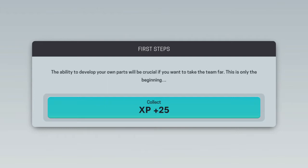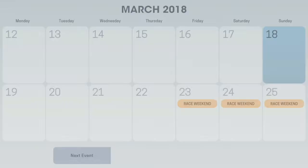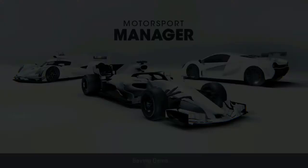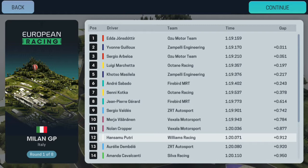The ability to develop your own parts will be crucial if you want to take the team far. This is only the beginning, especially doing the Williams Challenge. Let's continue to the race and see the qualifying results.